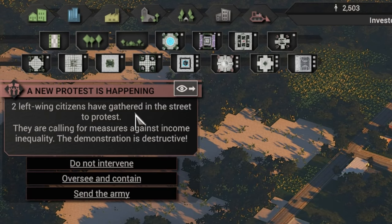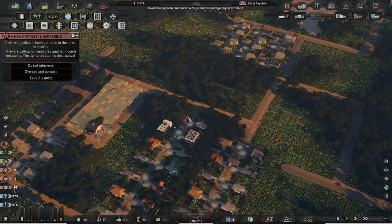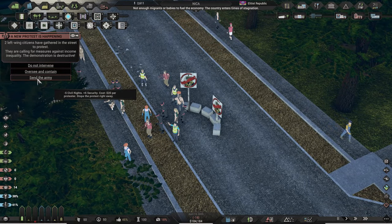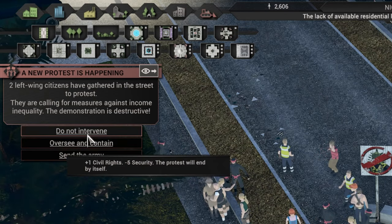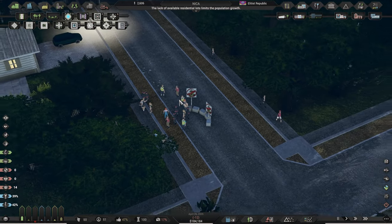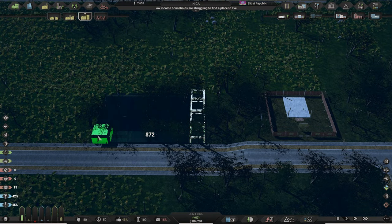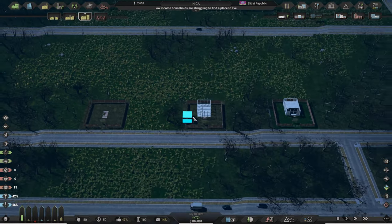Here we have the first protest by our citizens — they do not like the current income inequality, something you can hardly avoid in the beginning especially if you have unemployment. You can actually watch your citizens protest. Each of the three ways of dealing with the situation have their consequences. I will choose to take a hit on security but get a bonus to civil rights. To fix the issue more permanently, open jobs are necessary — something that can be fixed by adding high density industry.